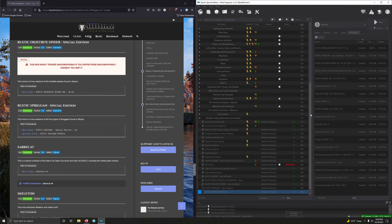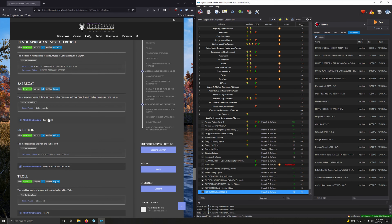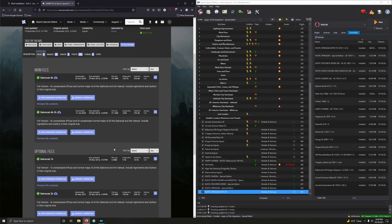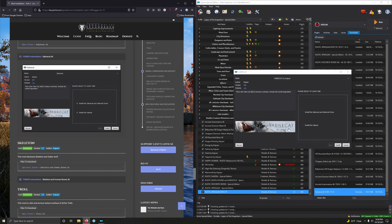Rustic Frostbite Spider Special Edition. This mod might trigger arachnophobia if you suffer from arachnophobia, and it's suggested you skip it if you do. But that's part of the fun of fighting spiders in video games. We want the 4K-2K version. Files. 4K-2K is the last one. Mod Manager Download. Close this up and let's install it. Activate.